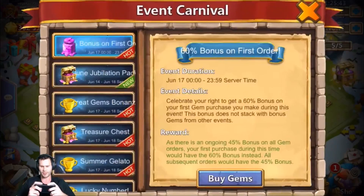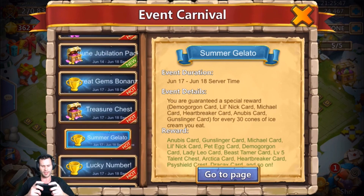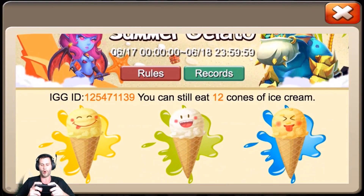Should we do the events first or should we roll? I say we split it up — we'll start off with the Summer Gelato event, then roll a little bit of gems, and then open up the level 5 chest at the very end. Hopefully we get that Revitalized. The only one I've opened so far has been War God, so I'm sure he would not mind a War God.